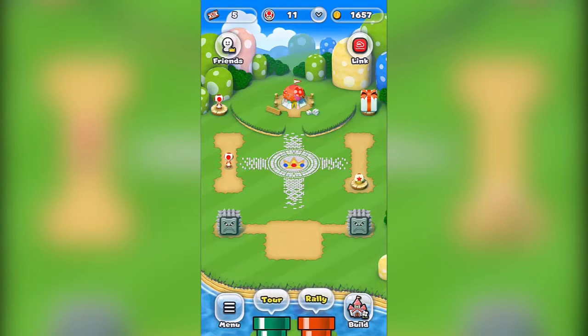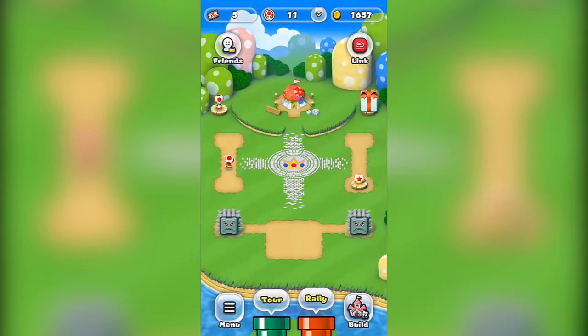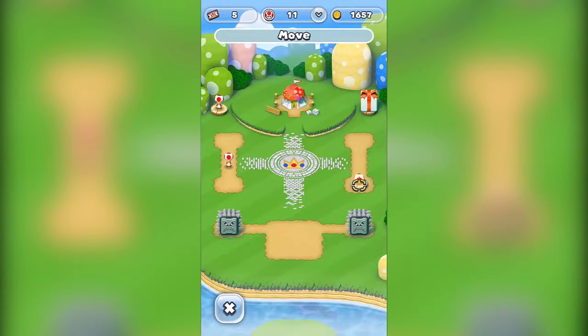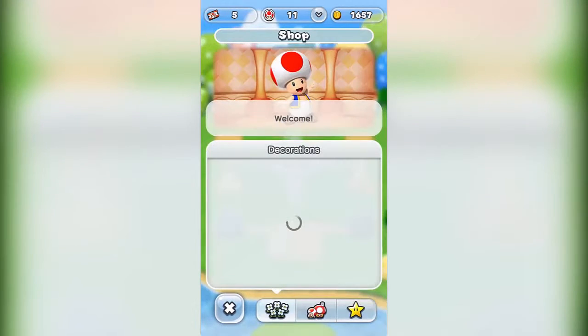This is the basic user interface you get when you enter the game — nice and bubbly, not childish. No gifts for me. I'll show you the options available. In the Build section, this is Mario's kingdom where you have to place stuff, build houses, and maintain your kingdom.